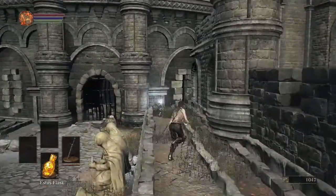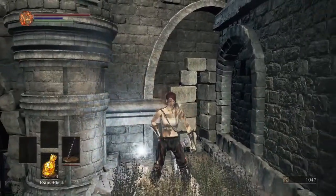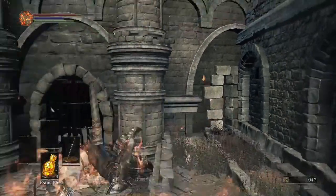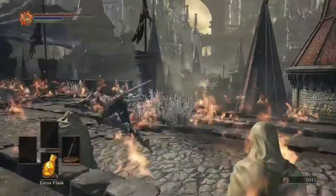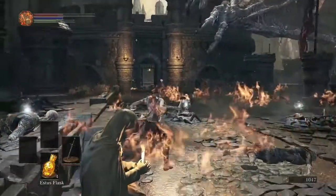You'll notice the fire stops, and when we make it over here we'll just take a drink from our Estus and we'll get the Claymore. You'll notice we get burned again because it breathed fire again. Now we'll just make our way back as soon as we can, trying to get through this fire.